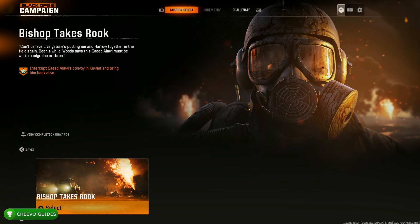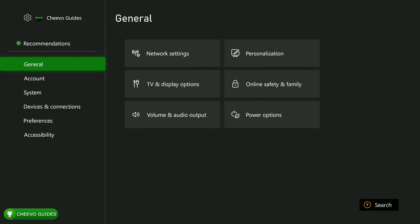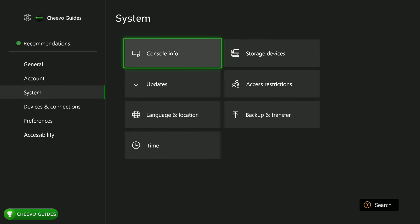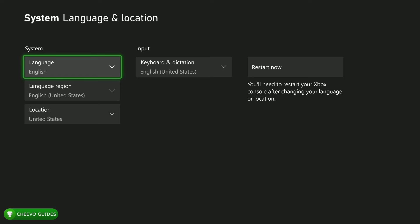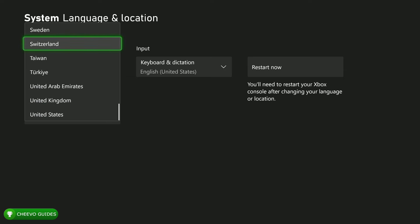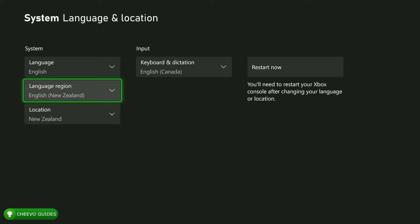First we're going to start off by changing our region on our Xbox. To do this, go over to the Settings on your Xbox. Once you're in Settings, go down to the System tab and then go to Language and Location. From here go down to Location and make sure you switch it to New Zealand. For the language just make sure it's in English, then go ahead and restart your Xbox.